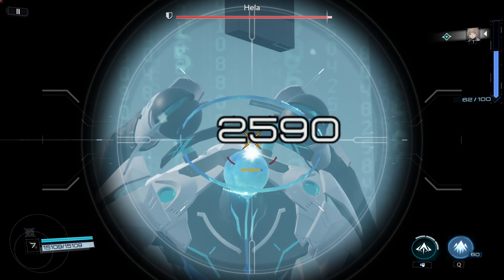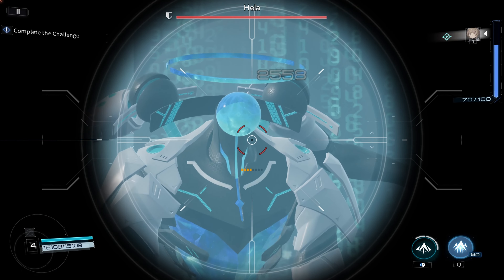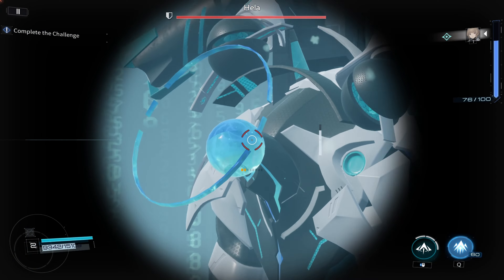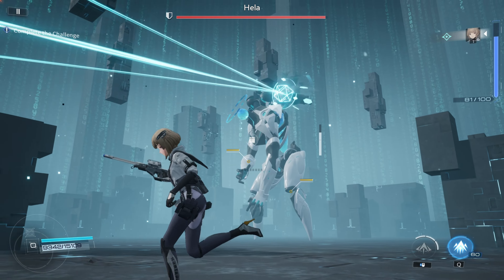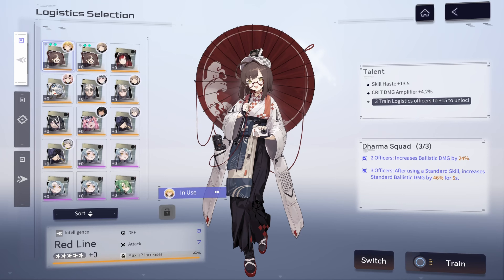The fourth hidden mechanic is that all hits on weak spots are always crits. This means that crit rate is useless to build on sniper characters since you are almost always trying to hit weak spots with them — it would be better to build attack and crit damage instead. Also, the crit amplifier substat is a multiplier for your crit damage: 10% of crit amplifier stat will give you 10% more crit damage, so 50% crit damage will become 55%.